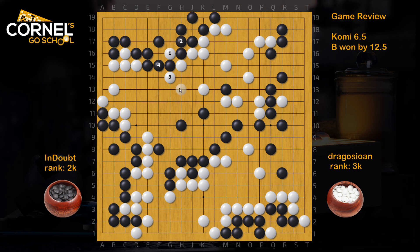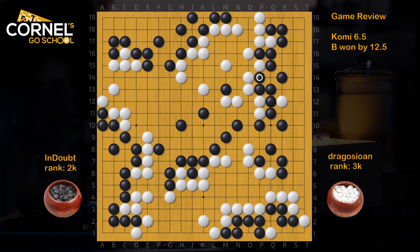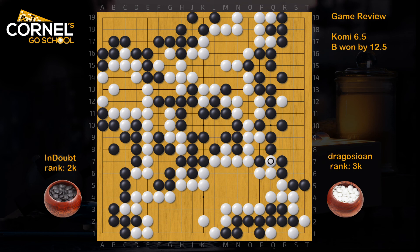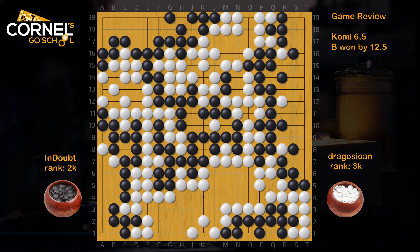White should atari, atari again, then protect and build more points, reducing black a little more. So really small endgame left. Probably white was overwhelmed by the fact that black is playing as a 3 dan on KGS, so he just showed too much respect to his opponent and played a bit more submissive than he was supposed to. But if white managed to keep the stone connected at R12, the game could have been extremely close. I hope you enjoyed this review and learned a lot — focus more in the next tournament. Bye bye.